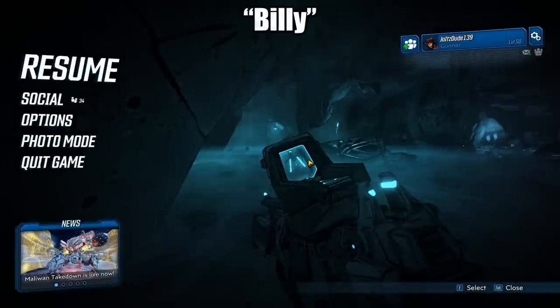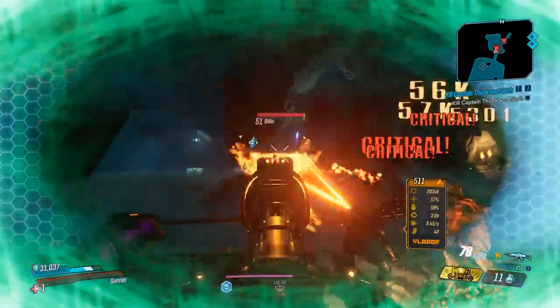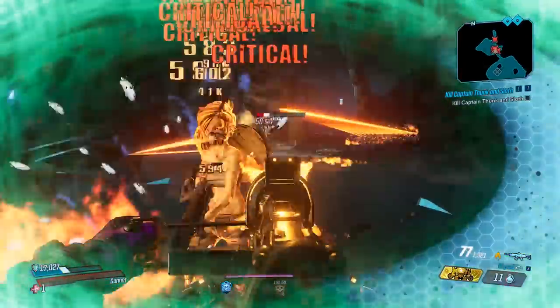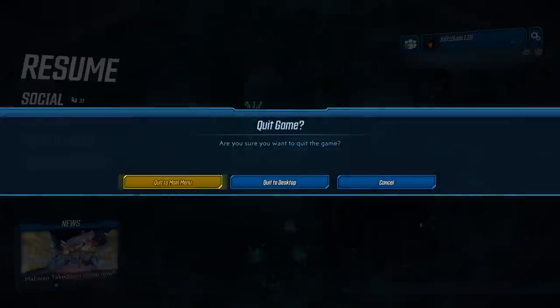She is the one that drops the Devil's Foursome. She's going to be on the left side of the cave every time you enter. It's our first run and we did not get it, so I'm going to go ahead and keep farming.